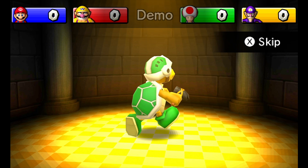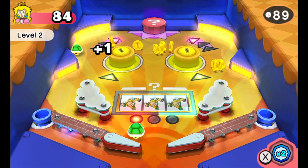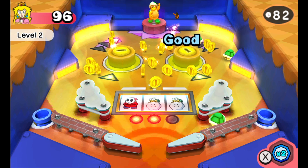The second character is Hammer Bro. This is Mario Party Star Rush. Once you see Hammer Bro on the board, you have to hit the question mark and he will appear. And to my surprise, he didn't attack me, but he made extra coins for me! This is awesome!